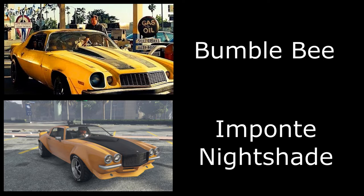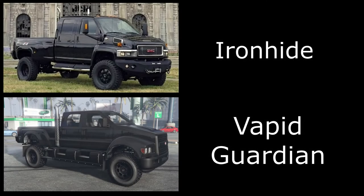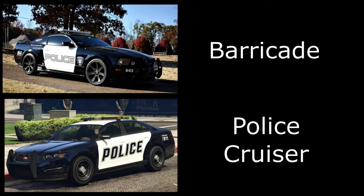Next we have Ironhide, and for this one I've used the Vapid Guardian. I've painted it primary matte black and gone for off-road wheels also painted black. Then we have Barricade, the police car — for this one basically just pick up a police cruiser and you're good to go.